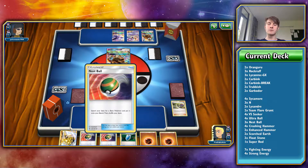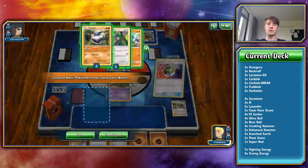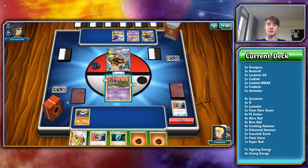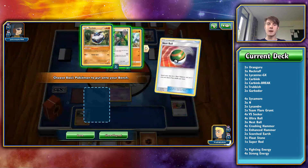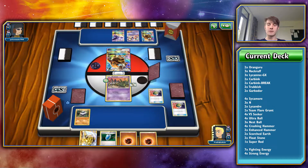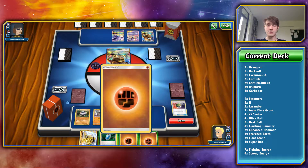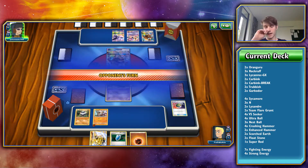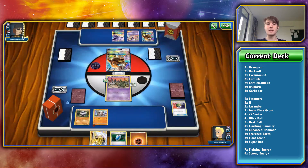So we can drop two Nest Balls. First Nest Ball, we are going to go for a Carbink in case he does decide to go Mega Mewtwo — and even if he doesn't, we just don't want that Mewtwo hitting us. Second one, we're going to grab ourselves our Lycanroc. And then we are going to attach an Energy. Probably just going to leave Trubbish out for now. If he does decide to knock it out, it's got 70 HP, so we need to attach the Fighting Fury Belt to get the knockout.